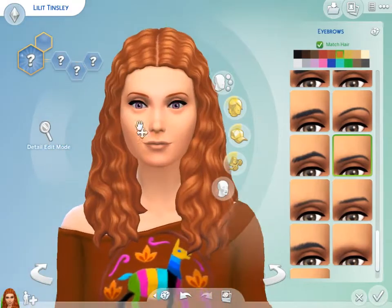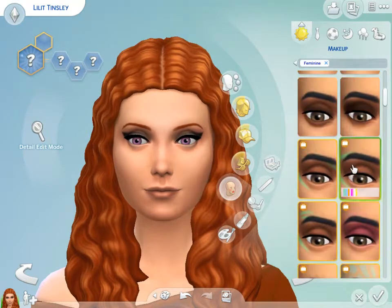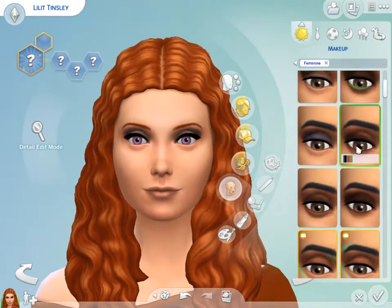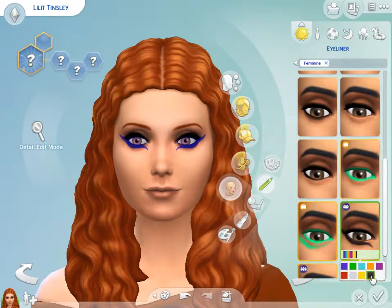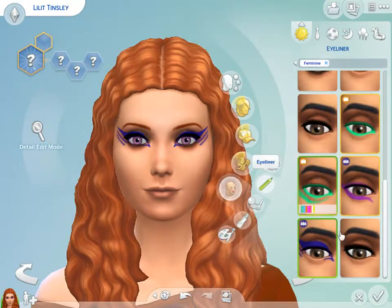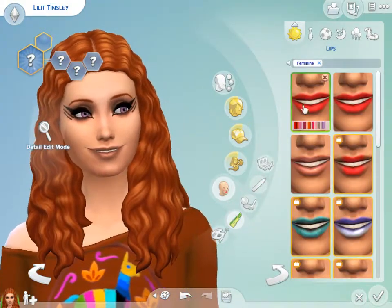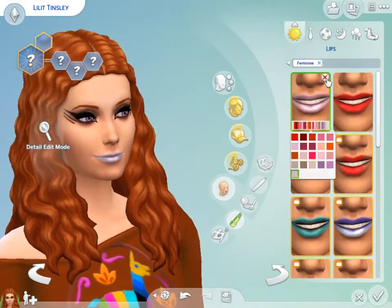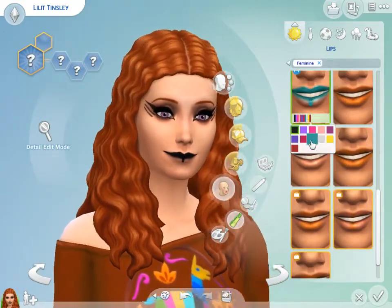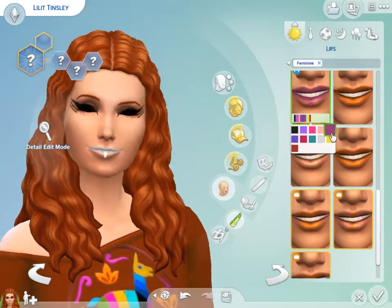I think those look good. And then I'm going to put some makeup on her. Where's eyeliner? I want some nice winged eyeliner. Whoa, that's pretty. The blue is really pretty — or was that purple? That looks really nice with her eyes. Yeah, I like that. And then let's see for lips. Usually I don't put a lot of lipstick on. I don't think she needs lipstick. I had this on one of my other Sims, I think it looks cool. I'm gonna have it match her eyes.